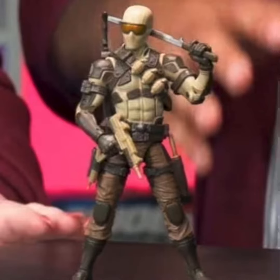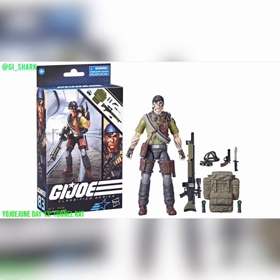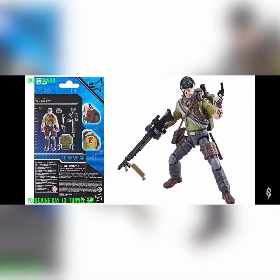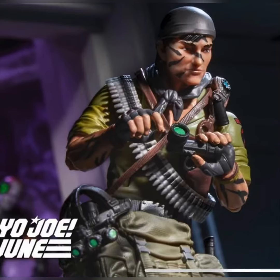We also got to see Tunnel Rat, and he looks great. Tunnel Rat did also go up for pre-order today, in addition to being revealed. He just looks fabulous — we've got a couple diorama shots here as well. What a cool loadout. He's got two flashlights that attach to his backpack, and those can be pulled out. He's got an awesome huge gun with a bipod and a huge scope on it. He just looks great. He looks like a little guy, and he's got a really great night vision thing that goes over his head.